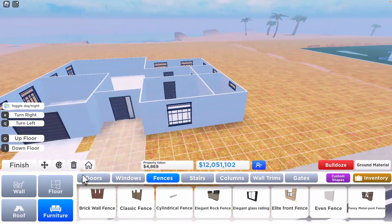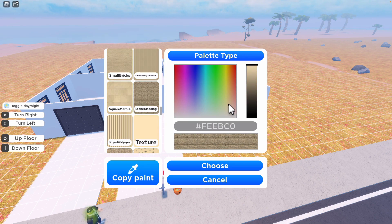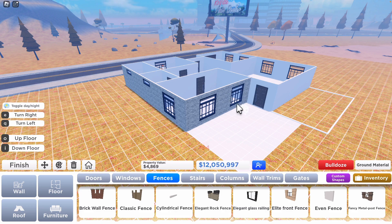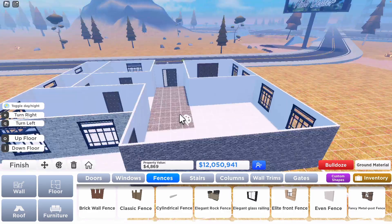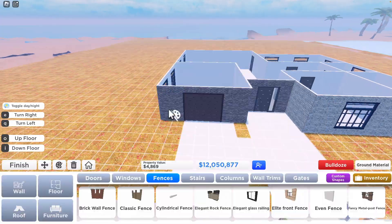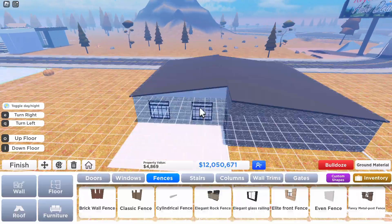I'm just outlining the pool because building a pool in this game is not straightforward like in The Sims — you actually have to plan and build it into the floor, which is more realistic. Doing landscaping is literally a mess in this game; you have to do it by placing flooring down. I really wish they'd add a proper terrain and color editing tool. The color wheel they have is so buggy.